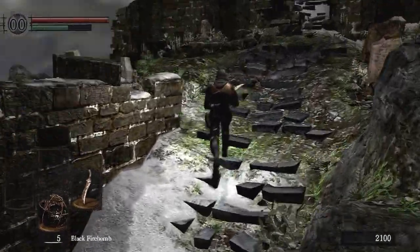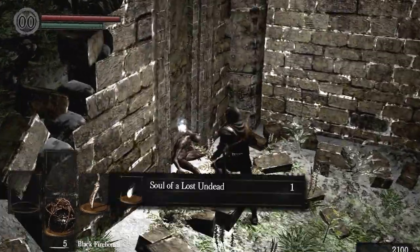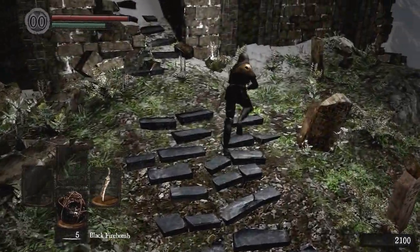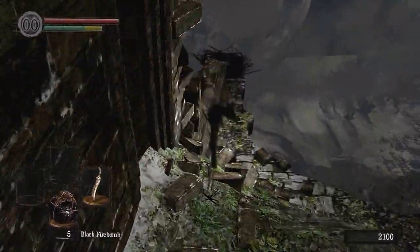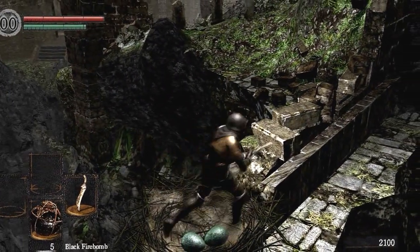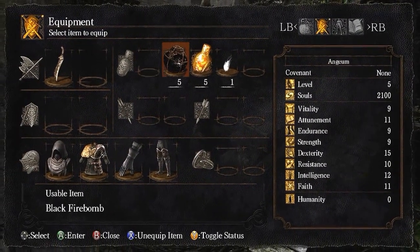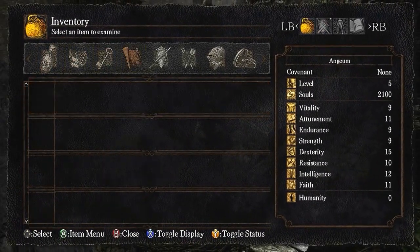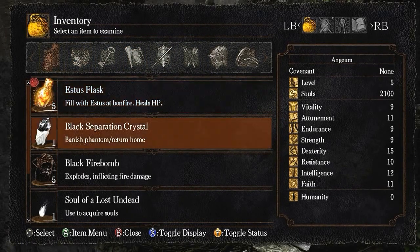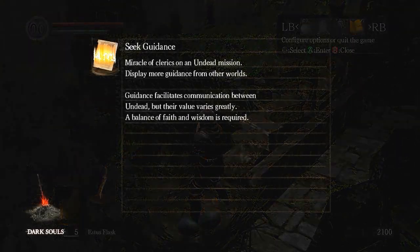Just to save time, I'll show you a quick little trick — you'll be able to see all of my characters when I do this. If you did not know, you can come over here to this nest, which is actually a merchant. If you drop an item in its nest, it will give you an item back, but it only does this if you rest at a bonfire or reload the game. Make sure to drop it, not use it.